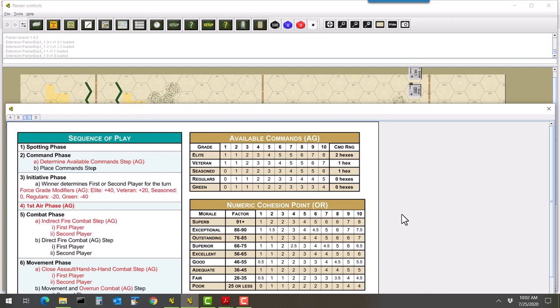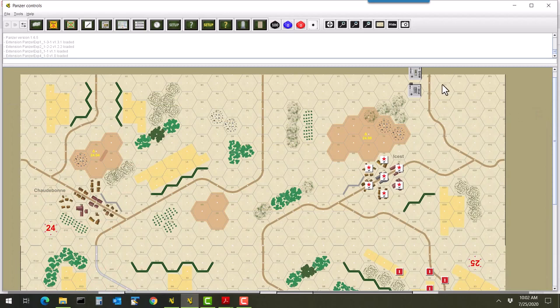Let me pull up the sequence of play chart. The sequence of play is the same as before with some modifications. The first three phases — spotting, command, and initiative — will see a little change. I'll go through those first three phases before getting into combat. First is the spotting phase: we're pretty much unspotted right now. The hedgerow is a level one obstacle blocking our view, so spotting phase is complete with no changes.